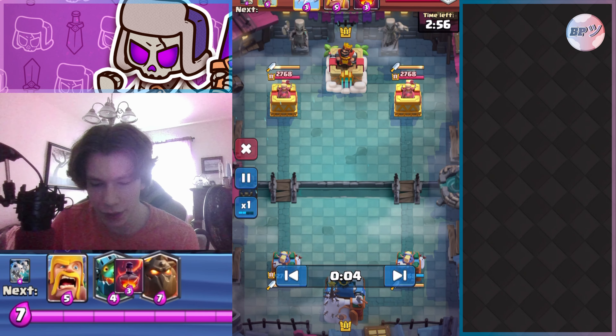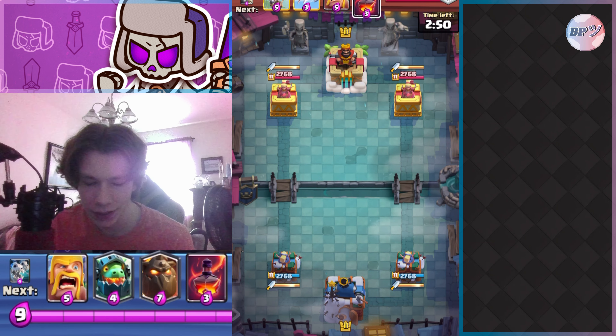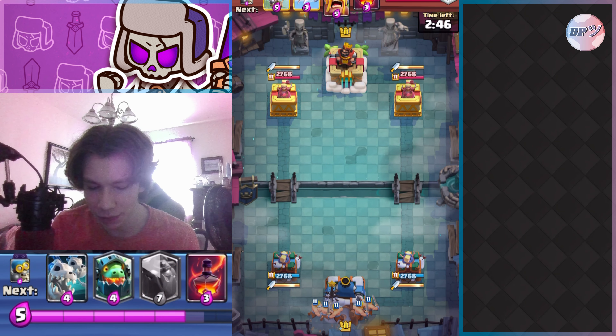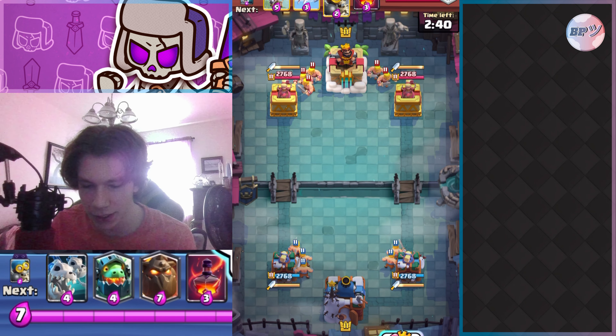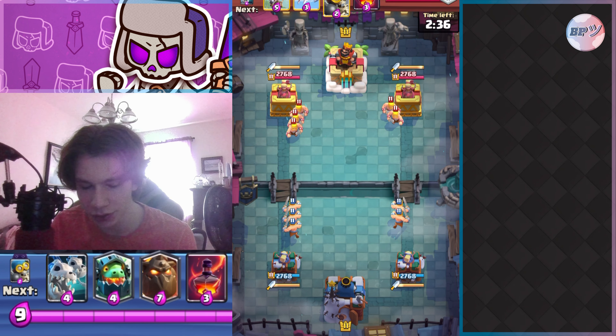Going into this match, this was my seventh match of the tournament. Me and this guy are both running lava loon decks, except we have one difference — I have inferno dragon and he has mega minion. I honestly think my deck is a bit better because the inferno dragon helps take out tanks. You can see us both go barbs just to cycle and get the evos out.